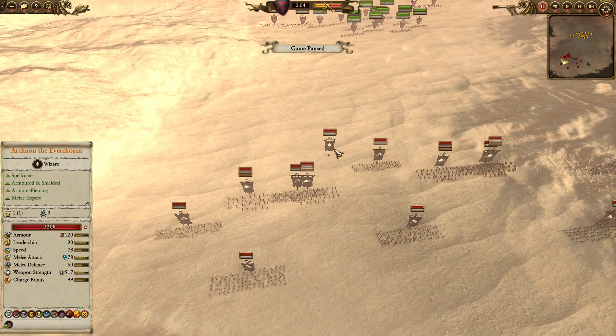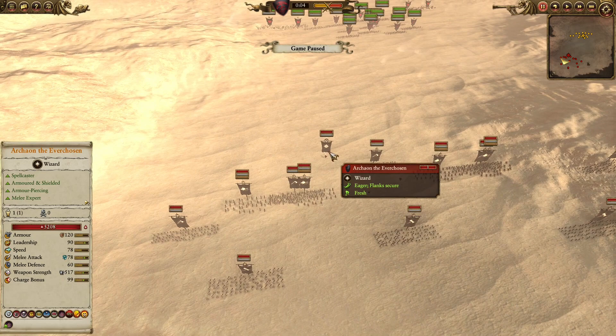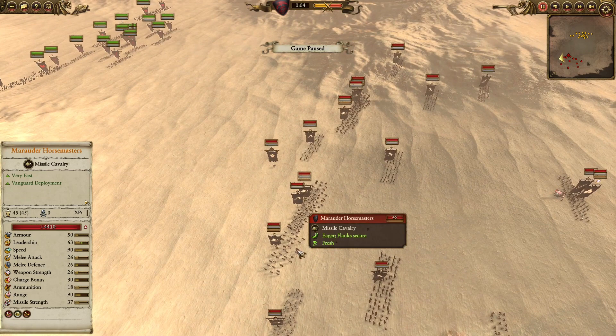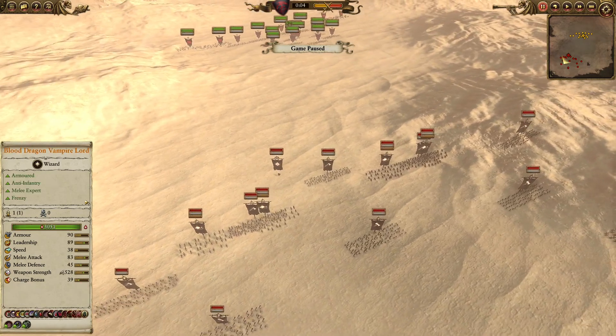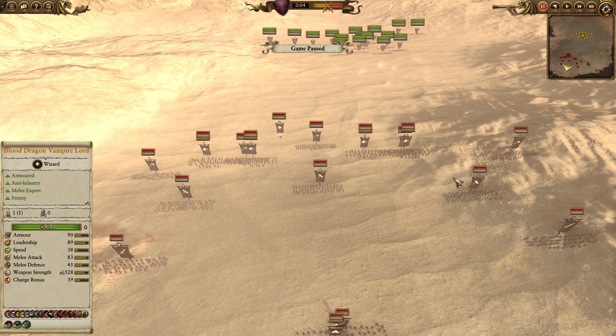In the front, we have Archeon the Everchosen here with Fireball to snipe out any Banshees, which I totally brought in this combat, and Burning Head to clear out any chaff units of the Vampire lines. For mobility, we have some Marauder Horsemasters here. With their Javelins and pretty decent AP, they will be able to pepper down and harass the heavy cavalry of the Vampire Counts.